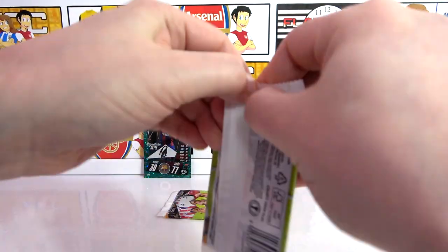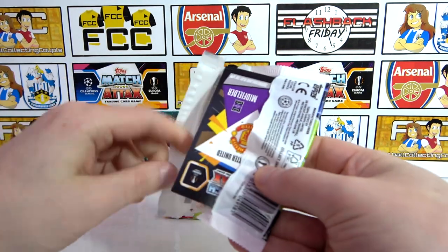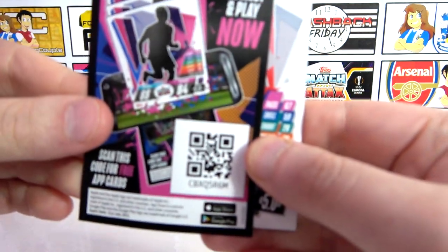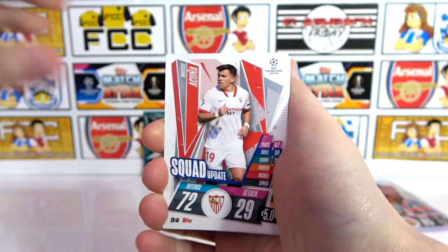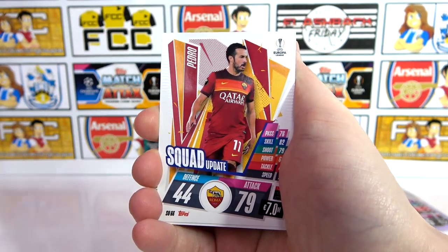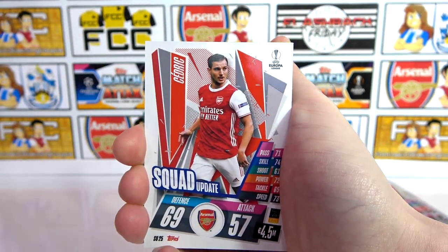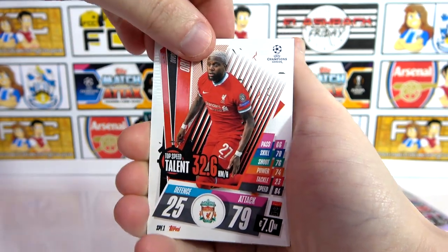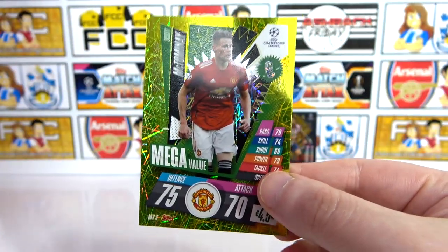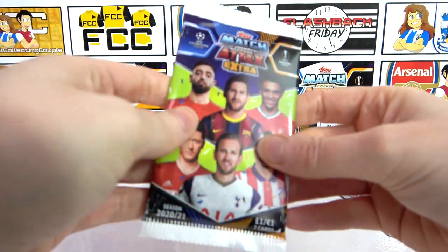So my final pack — hopefully we can end strong. We do have a Man United midfielder — potential 100 Club here. Haven't had any security tags in these, which is strange. There's a code. We have a Kuna, Insigne Captain, Neuer Captain, Pedro Squad Update, Cedric Squad Update — not strong feelings there — Origi Top Speed Talent, I don't remember seeing much of that. Our Man United midfielder is a Mega Value McTominay, so not a Bruno 100 Club.